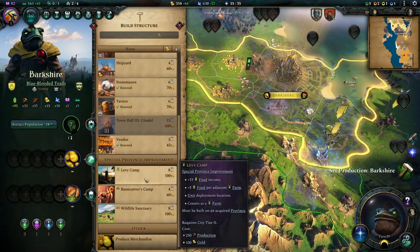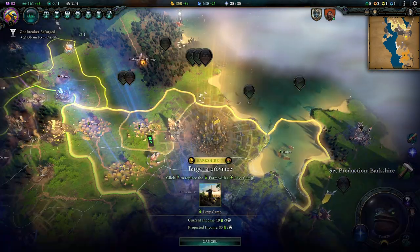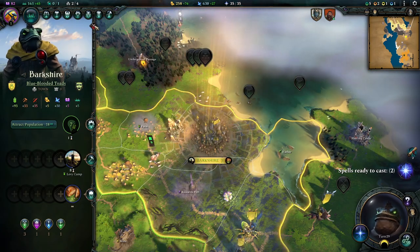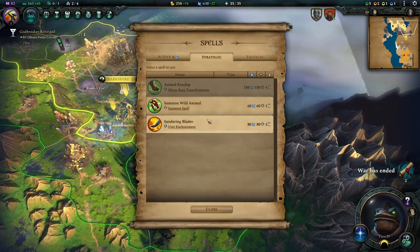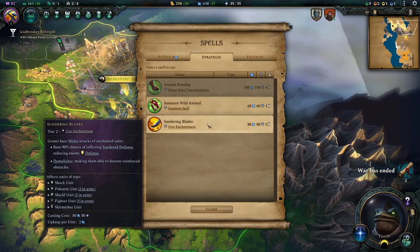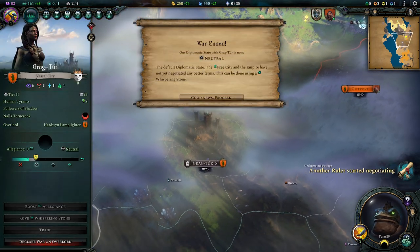All right, let's build a levee camp here too in our little farmer's edge there. That's a decent idea, let's build that. Special improvements are quite strong — it's always worthwhile building them. And let's get the Sundering Blades enchantment going. I don't know how long we could have done that, but there we go.